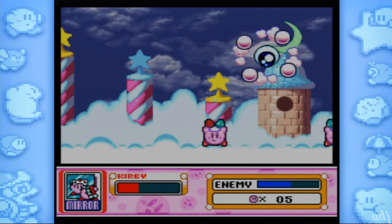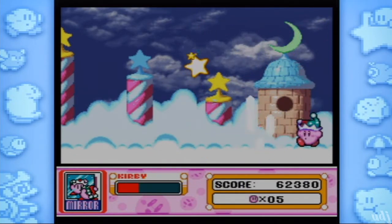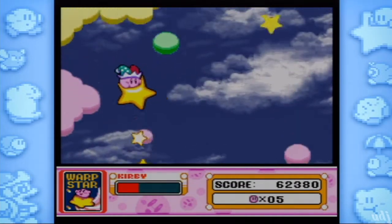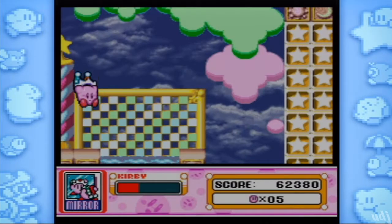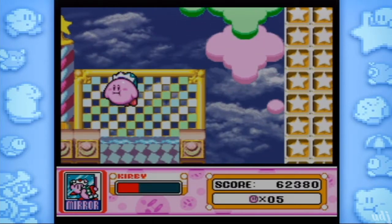Look at you go. And also you can skate across the floor — that's always a plus. You hear Kracko from the background. My son! Sorry I destroyed your cloud, Kracko, but it had to go.